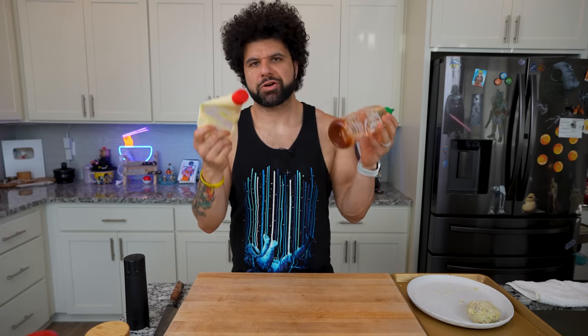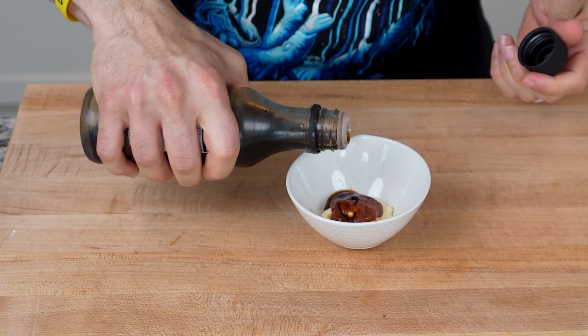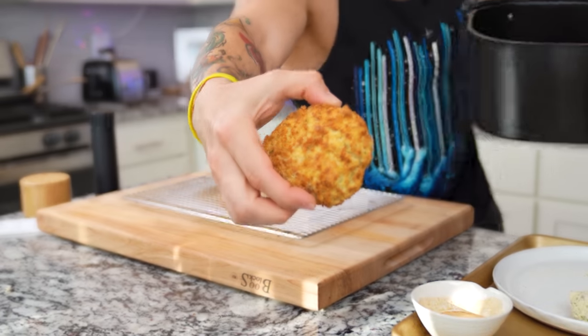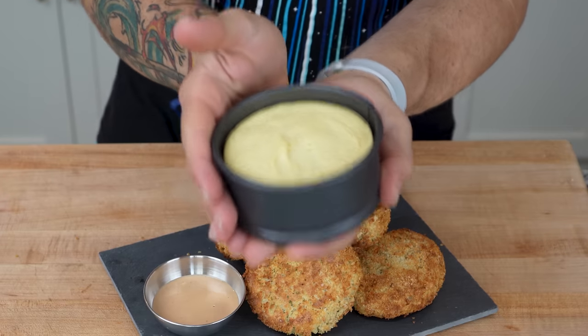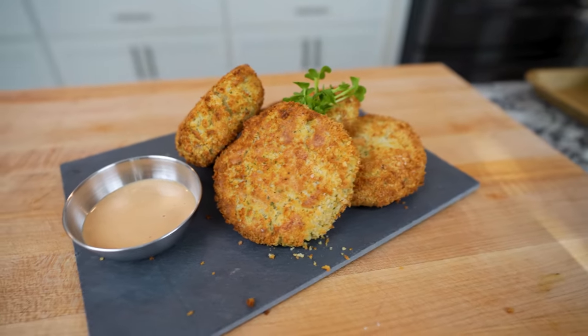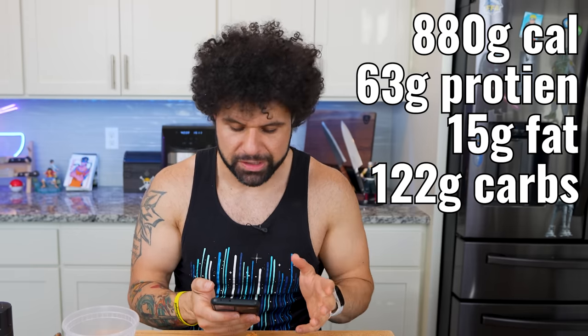In the meantime, we can make sauce — you can't have potato croquets without it. A little squirt of Kewpie mayo, a little squirt of sriracha, and a little touch of soy sauce. Give it a good mix — so simple and so good. These have been going for 15 minutes. I flipped them halfway through — look at the color on these. This entire plate of croquets plus the sweet potato pudding comes out to around 880 calories, 63 grams of protein, 15 grams of fat, and 122 grams of carbohydrates. I'll make sure to have everything on screen and in the guide on the website.